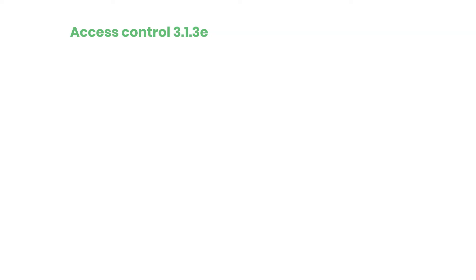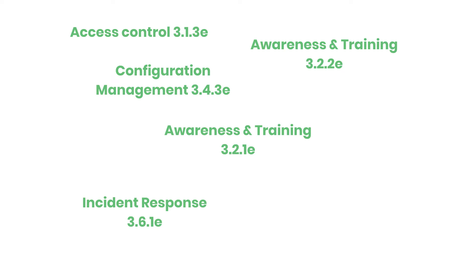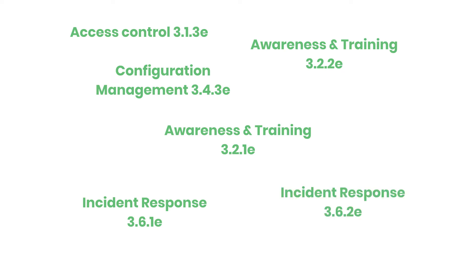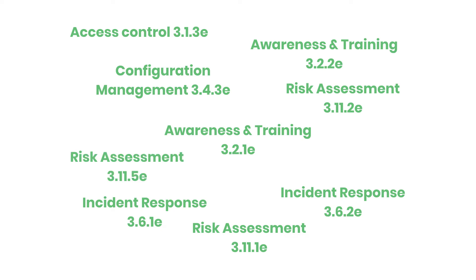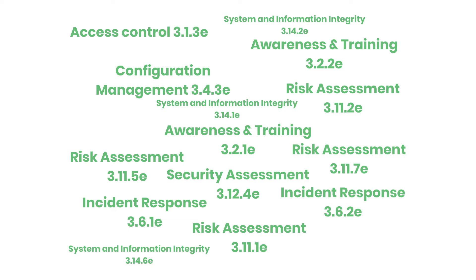So what are those 15 controls from NIST SP800-172? Access Control 3.1.3e. Awareness and Training 3.2.1e and 3.2.2e. Configuration Management 3.4.3e. Incident Response 3.6.1e and 3.6.2e. Risk Assessment 3.11.1e, 3.11.2e, 3.11.5e, and 3.11.7e. Security Assessment 3.12.4e. And System and Information Integrity 3.14.1e, 3.14.2e, and 3.14.6e.